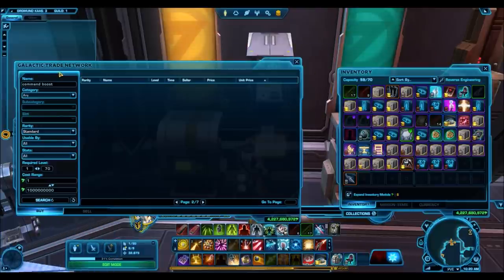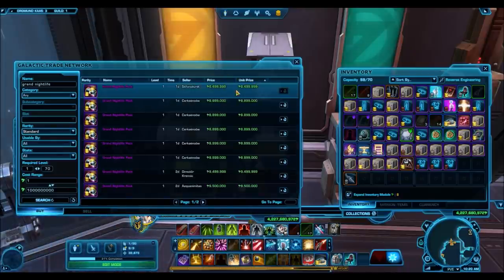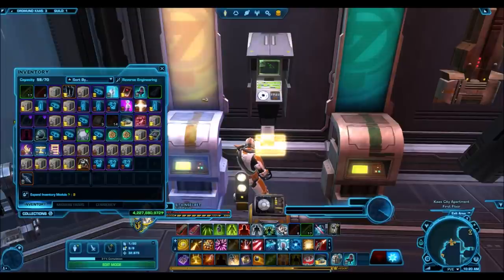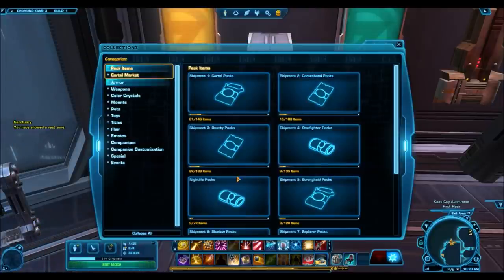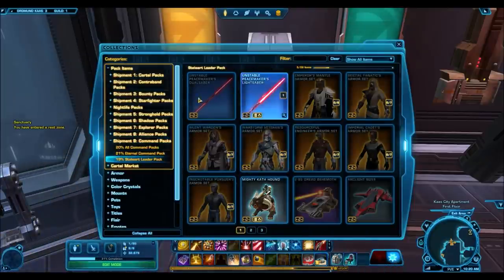You can also make some other conversions — for example, the Grand Nightlife pack. If you look at what they're selling for on the GTN, they're going for 9 or 8.4 million credits. I did end up selling one for 7.9 million credits, so they do sell at those prices. That's another really great conversion. If you did the conversion of 5,850 cartel coins to Grand Nightlife packs and sold them, you could make around 35 million credits.